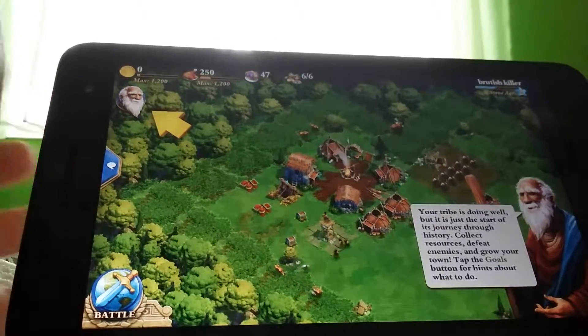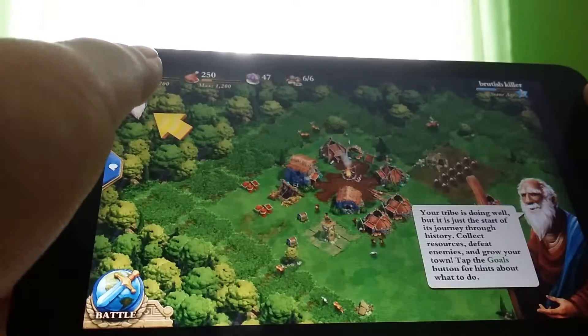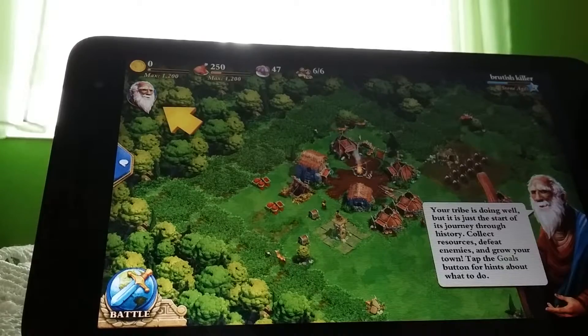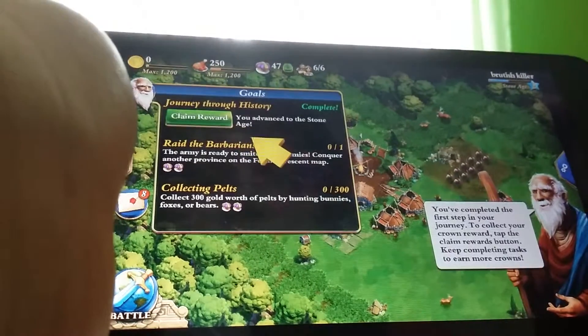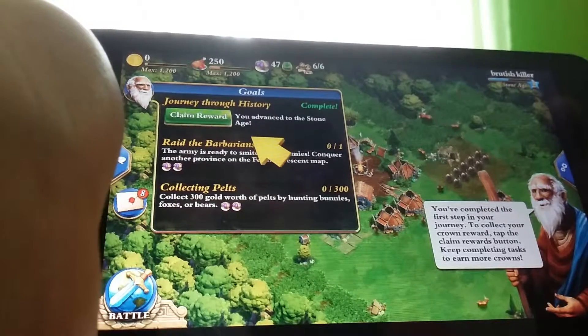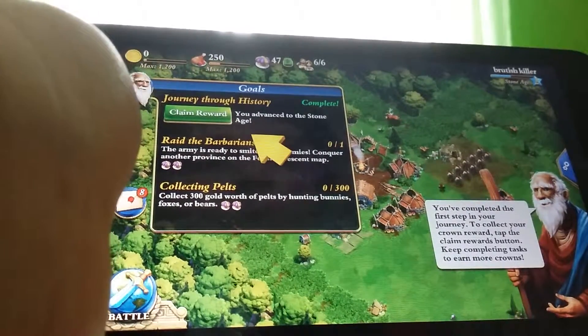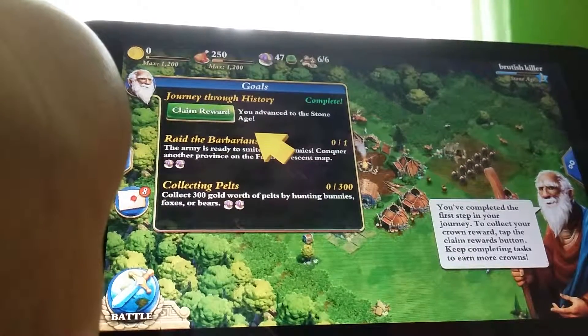Your tribe is doing well but it is just the start of its journey through history. Collect resources, defeat enemies, and grow your town. Tap the goals button for hints about what to do. You've completed the first step in your journey — collect your crown reward by tapping the claim rewards button. Keep completing tasks to earn more crowns.